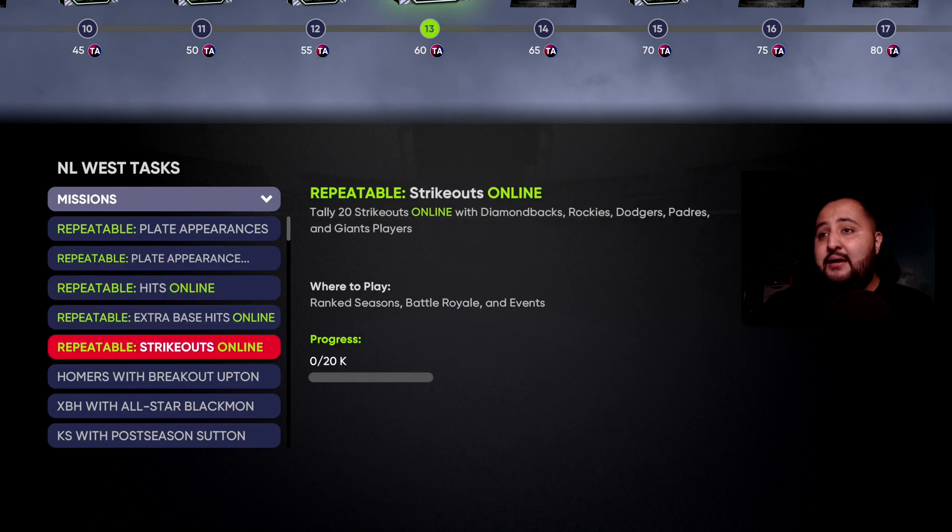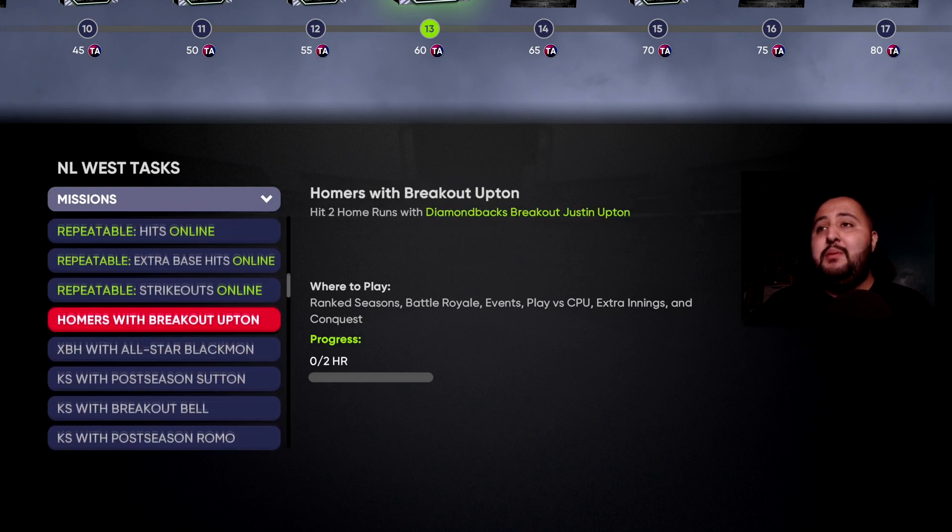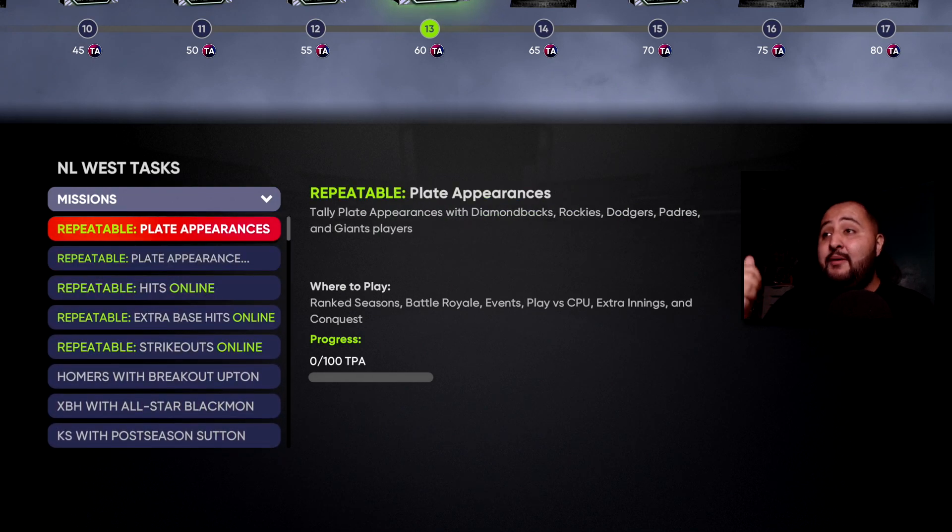The online missions are something to worry about once you get those flashback cards. But for now, just make sure you have Diamondbacks, Rockies, Dodgers, Padres, or Giants players in your lineup when doing the NL West Conquest map.